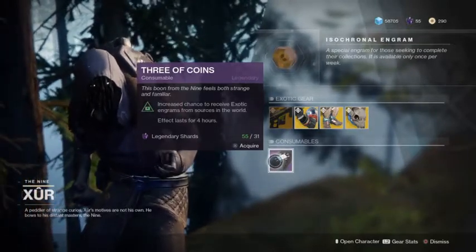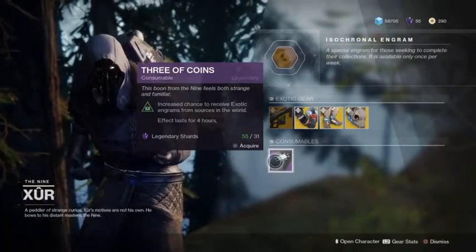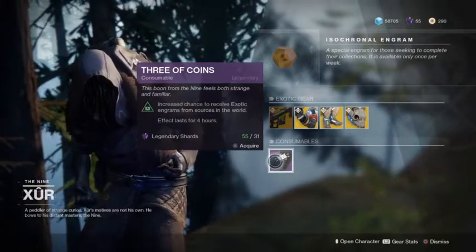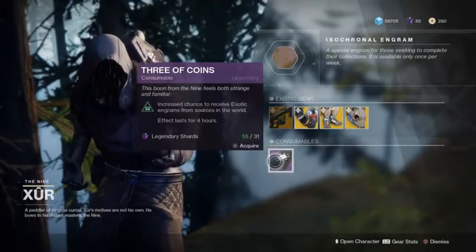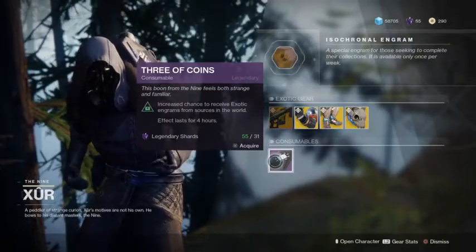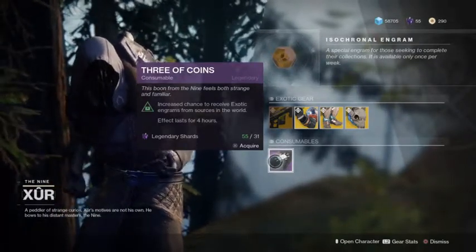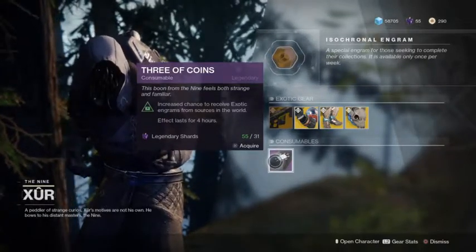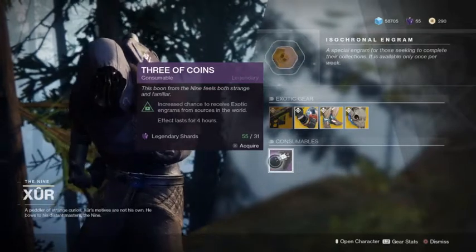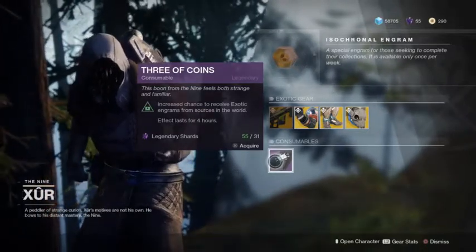People need to be refunded the shards, or take these out of the game until they're fixed. I've seen no news that they're fixed. The item clearly states an increased chance to receive an exotic engram from sources in the world — PvP, the raid, PvE, adventures, every single thing you can get engrams from — stops.